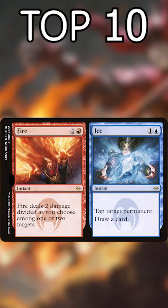It's the top 10 burn spells in all of Magic! Number 10: Fire Ice. It's versatile, it can replace itself, and it even divides the damage it deals.